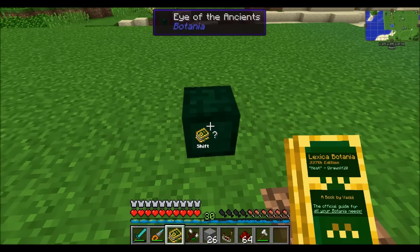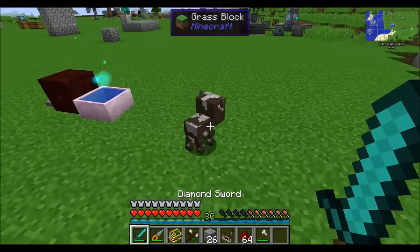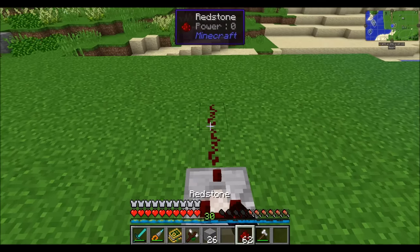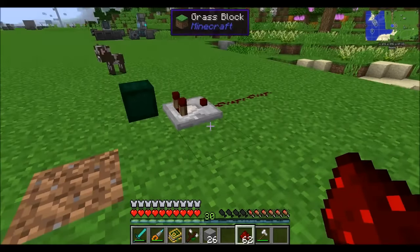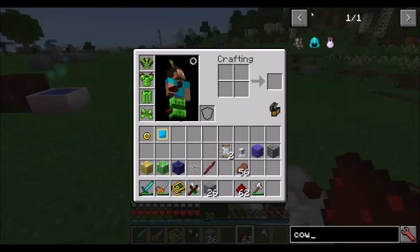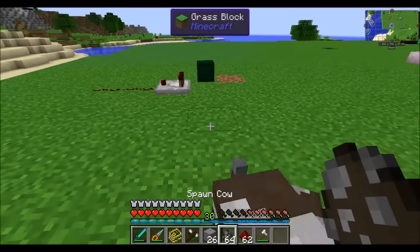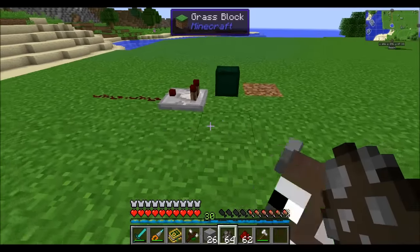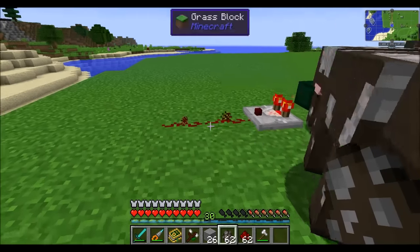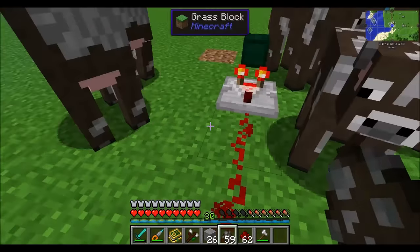The Eye of the Ancients is a great way to keep track of how many animals you have nearby. Place a comparator next to the Eye of the Ancients and then some redstone — it'll automatically count any nearby animals in about a six-block radius. It starts counting at two. With two cows it emits a signal of one, a third cow gives a signal of two, et cetera.